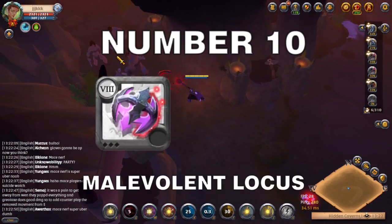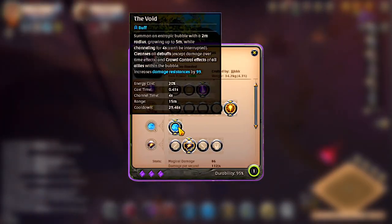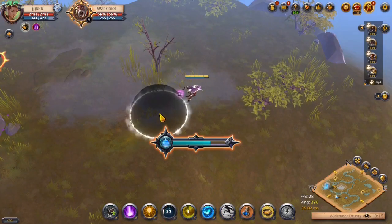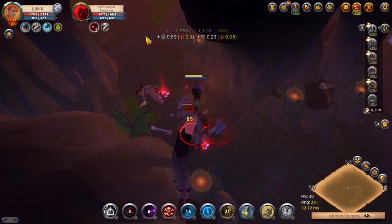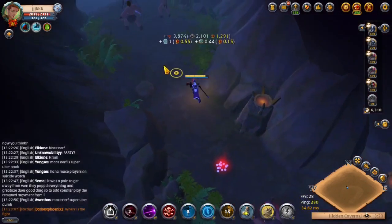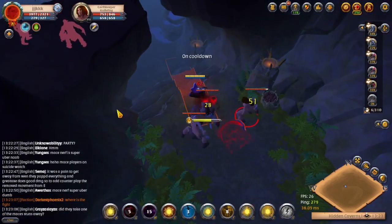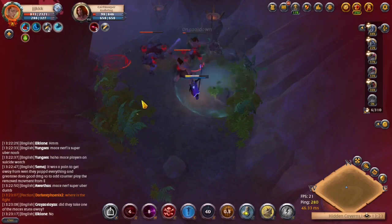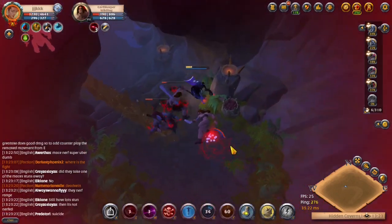At number 10 is the Malevolent Locust. Its E ability is called The Void. You summon a bubble in a 2 meter radius that grows up to 5 meters while channeling for 4 seconds. This bubble cleanses all debuffs and crowd control effects on allies within it, and also increases all of their resistances by a lot. Before a nerf, this ability also had a purge effect on enemies, but it was removed as it was too powerful — cleansing and purging at the same time could instantly turn the tide of battle.